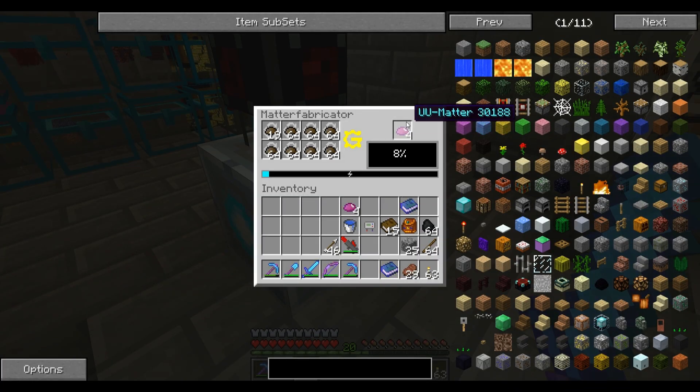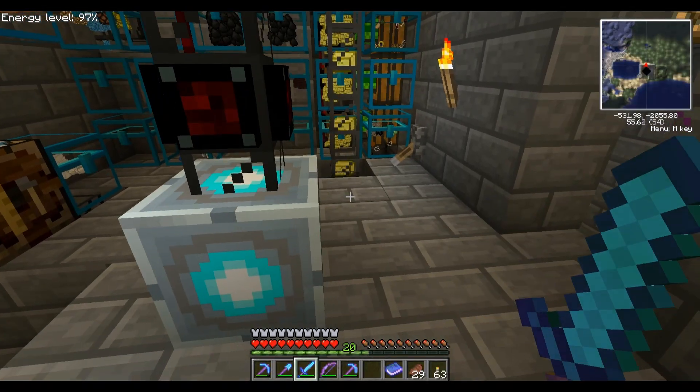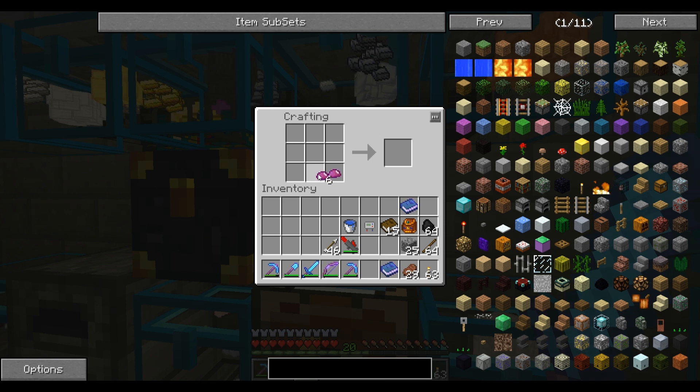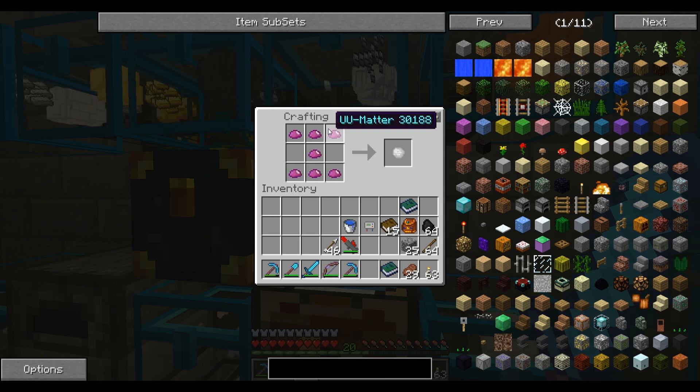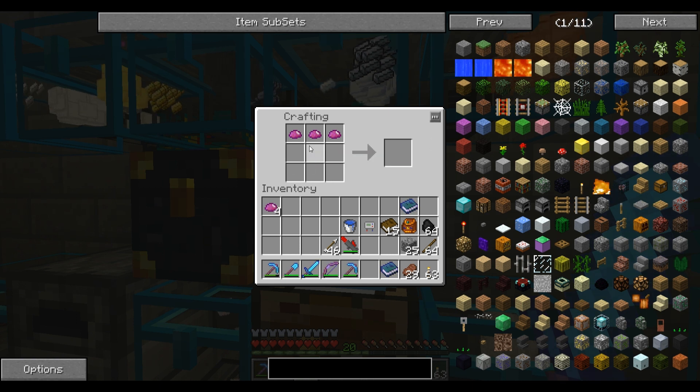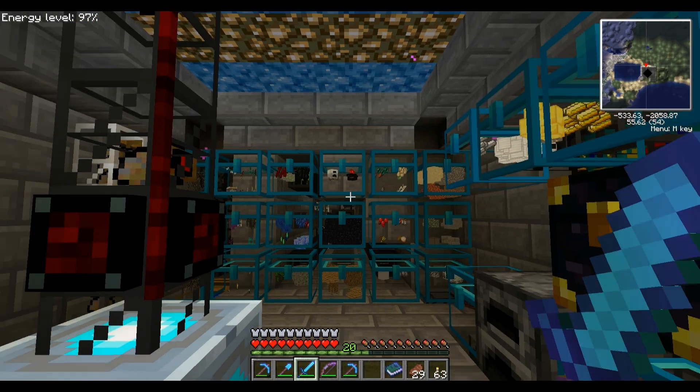This is one of the best items in the game — it's called a matter fabricator. It's very difficult to get and can be used to give you iridium, which is one of the rarest items in the game if not the rarest. Stuff sucks to get.